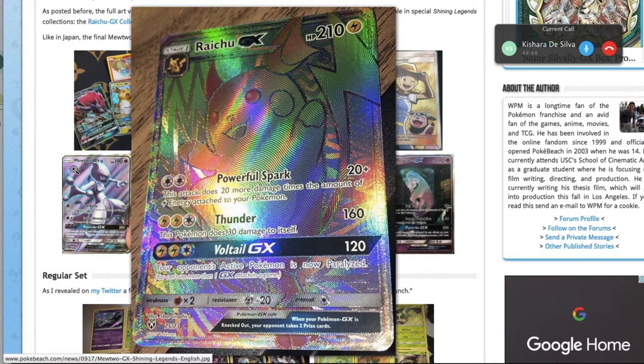The GX attack — Volt Tackle GX — is a huge investment for pretty low damage, and paralysis has gotten a lot weaker with Guzma around. People can Lele for the Guzma to get out of paralysis easily. Volt Tackle GX is supremely underwhelming and may be one of the worst GX attacks in the set.